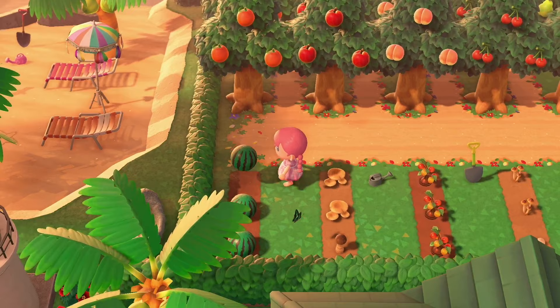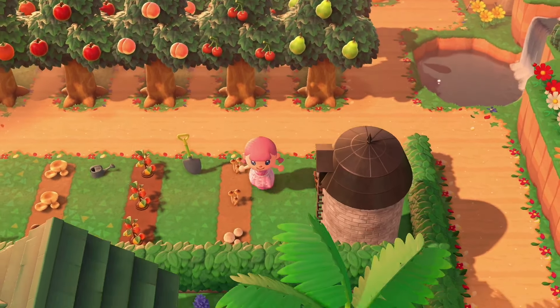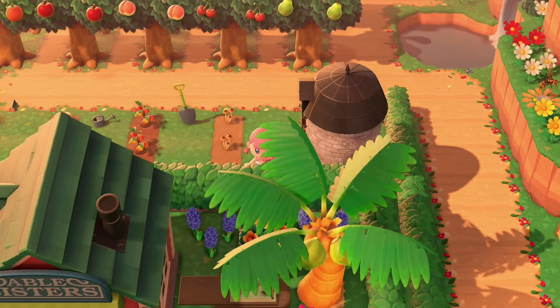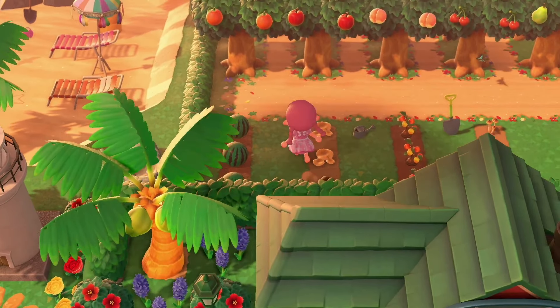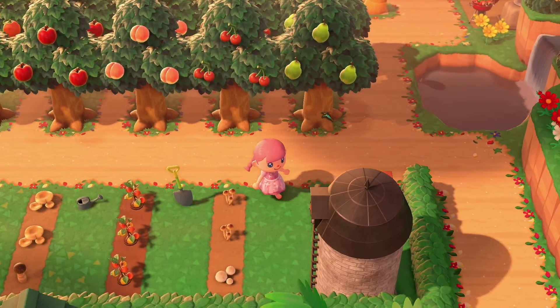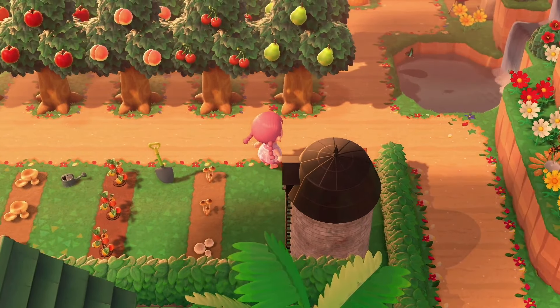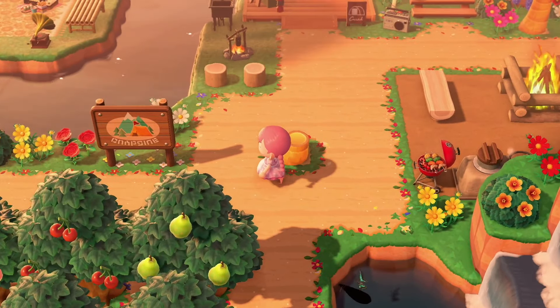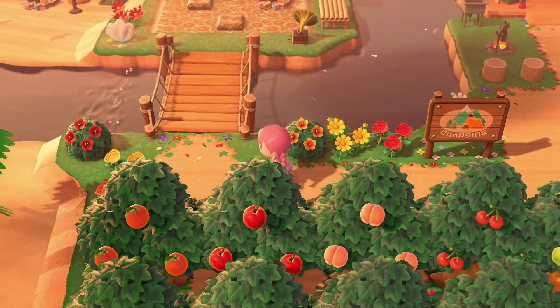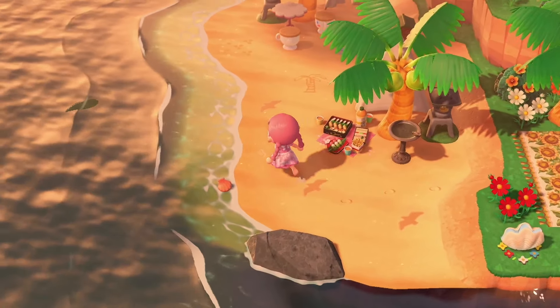Look how much space there is — like I didn't fill it in. Oh dear. My islands clearly aren't like that anymore. I'm just wondering and thinking, why back in the day did JJ decorate so emptily — if that's even a word? I don't know. That's cute though.